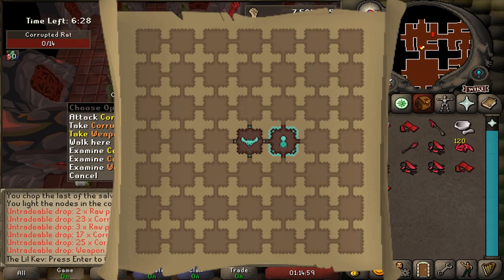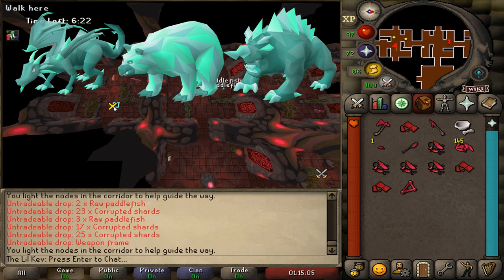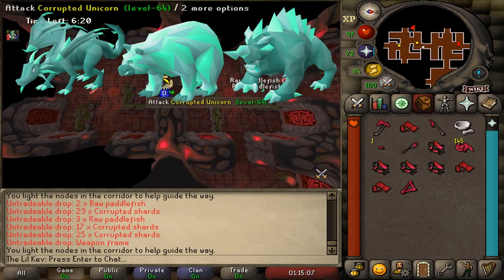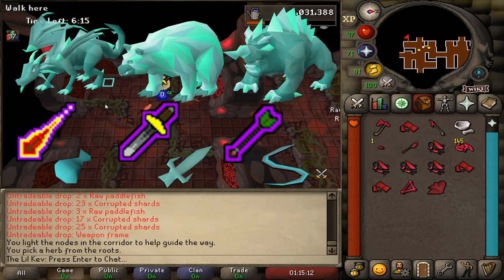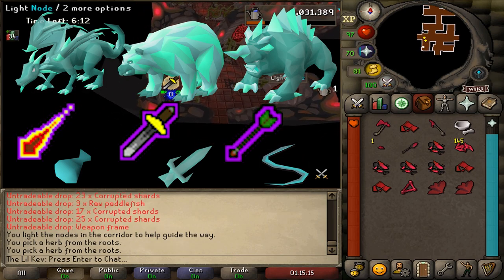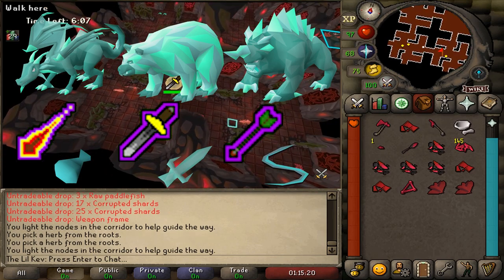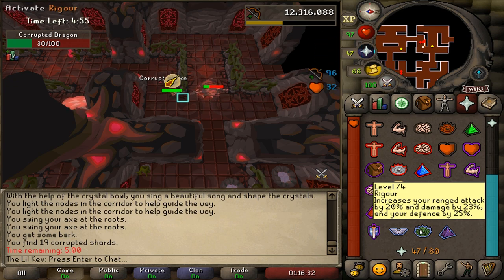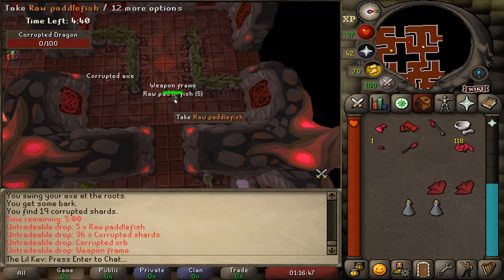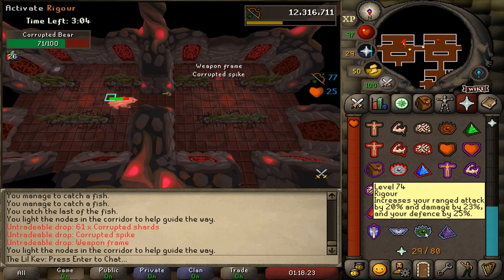On the outer ring, in these 12 designated rooms, you can find Demi Bosses, which there are 6 of. They always drop Crystal Shards, a Weapon Frame, and a Tier 3 Weapon Upgrade. The Dragon attacks with Magic and drops a Crystal Orb for the Magic Staff. The Bear attacks with Melee and drops a Crystal Spike for the Halberd. And the Dark Beast attacks with Range and drops a Crystal Bowstring for the Crystal Bow. It's important to note that each Demi Boss you kill will always drop a Weapon Attachment you have yet to receive. For example, if you end up getting 2 Dragons back to back, the second Dragon has a 50-50 chance at dropping the Spike or the Bowstring. So then if you get the Spike after the Orb, the next Demi Boss you kill will always drop the Bowstring.